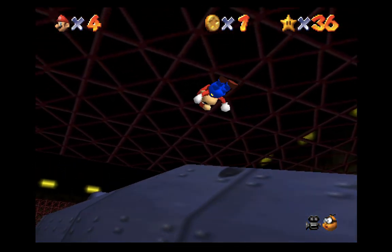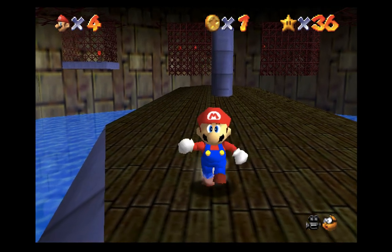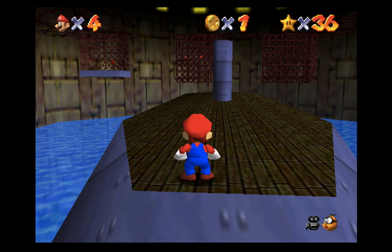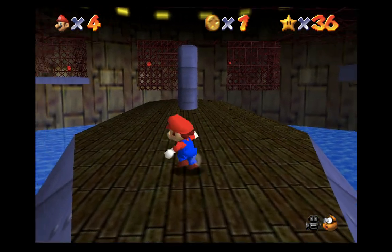So we get that and dive straight forward like that. Once your side flip hits that slope on the sub, you want to immediately do a jump, get some air on your jump, and then press the dive button and try to aim yourself right here in this middle part.